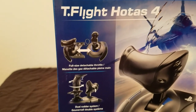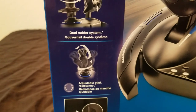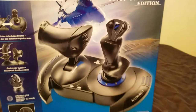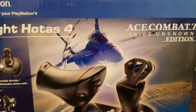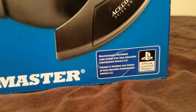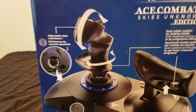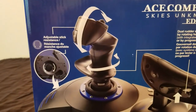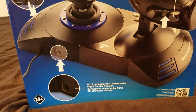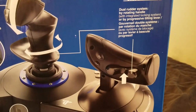Full-size detachable throttle, dual rudder system, adjustable stick resistance, RJ-12 connector for Thrustmaster flight rudder pedals. There's the big image of what looks to be an F/A-18 of some sort. This is an official licensed product of PlayStation. Adjustable stick resistance, and there's the connector port for the Thrustmaster flight rudder pedals. Dual rudder system by rotating handle with integrated locking system or by progressive tilting lever.